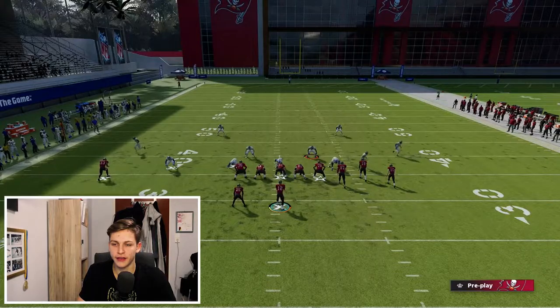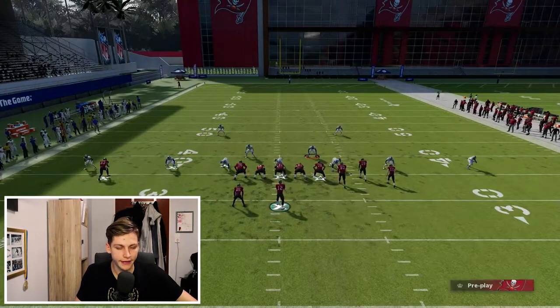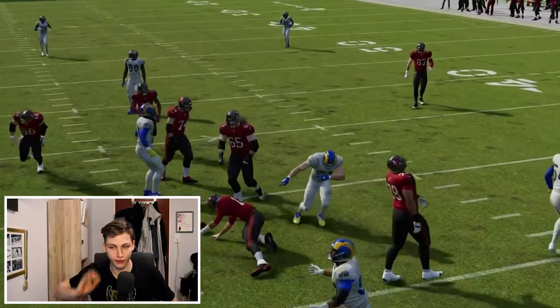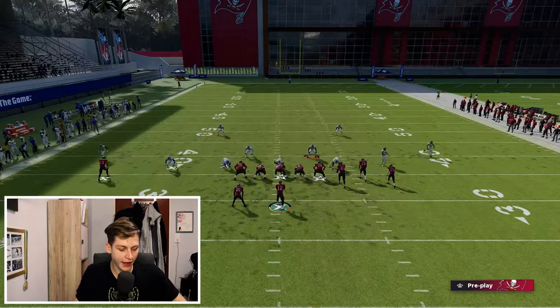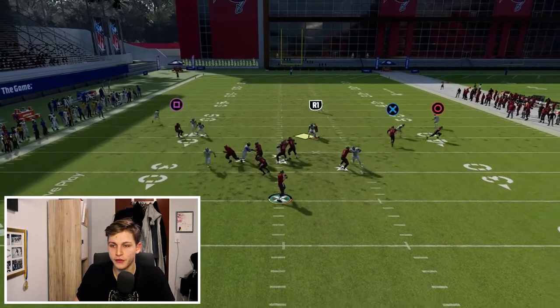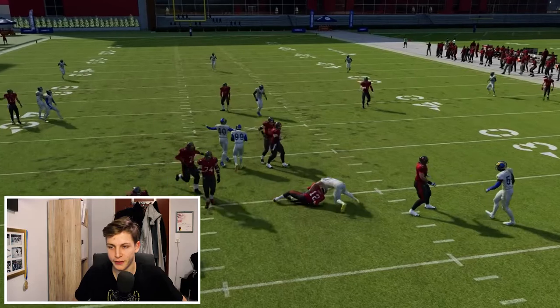Snap the ball — boom, boom, boom. That's how the blitz looks. Block the running back, snap the ball, and we get to the outside, we get the loop around. This is the same loop we get out of 3-3-5 wide. Very, very beautiful stuff.